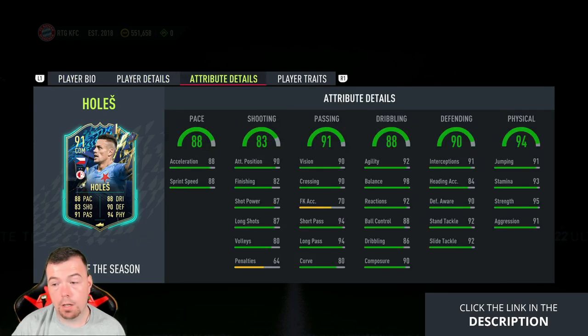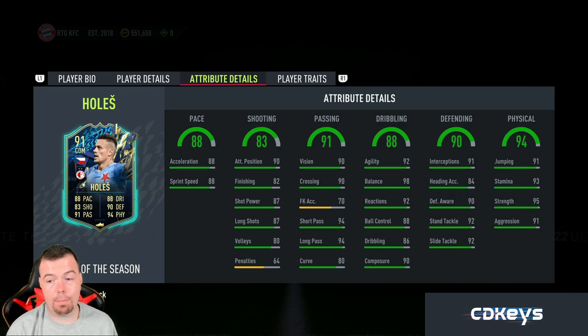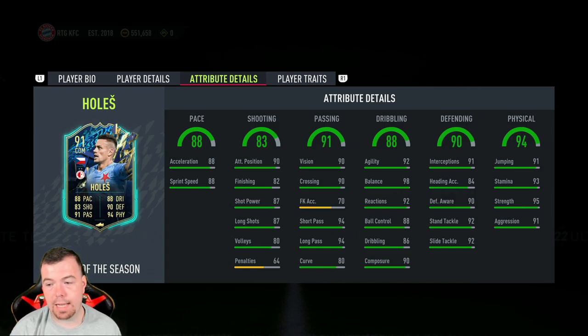He's five foot eleven, high/high work rates, right-footed, four-star weak foot, four-star skill moves. In-game stats: 88 acceleration, 88 sprint speed, not great attacking position — 82 finishing, 87 shot power, 87 long shots. Passing: 90 crossing, 73 FK accuracy, 94 short passing, 94 long passing, 88 curve. Dribbling: 92 agility, 98 balance, 92 reactions, 88 ball control.